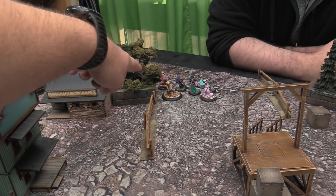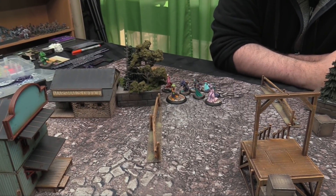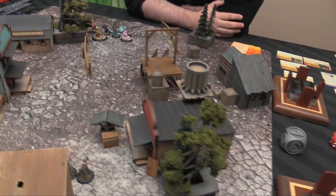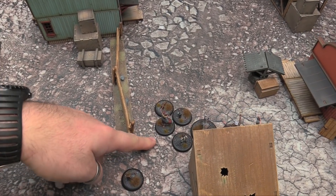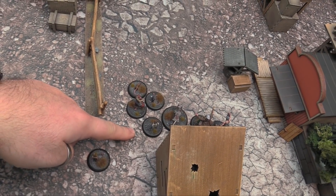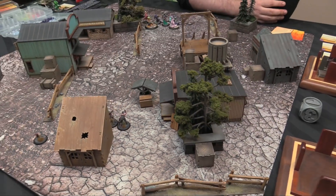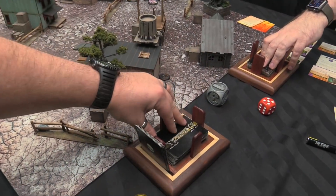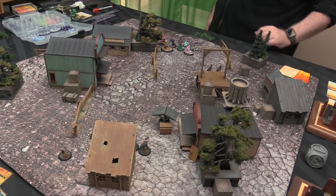We're deployed. Ben has Doppelganger, Nekima, Mr. Effigy, Collodi, the three puppets, and Widow Weaver in back. For me, we have two flank rats, the Obedient Wretch, a rat, the first Stolen, Nyx, Hamlin, and a Ratcatcher. Killjoy is buried. Hands are drawn — let's do initiative for turn one. I flip an 11, Ben can choose. He lets me go.